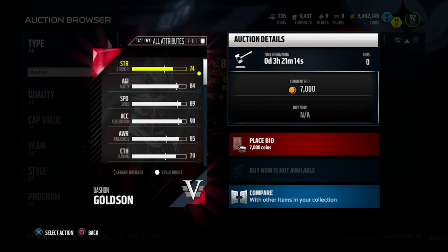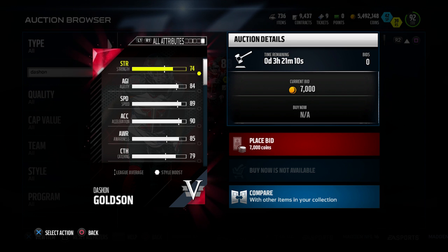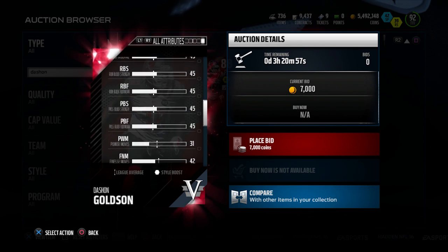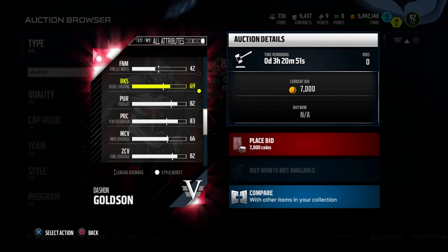The other thing that this card is highest out of anybody is pure strength — it has a 74 for strength, which does help with getting through block sheds and things like that. It also has decent block shed at a 69. That's not particularly high, but it is the second highest of the guys that we're going to be looking at today. So a pretty solid attribute there, with decent pursuit as well.